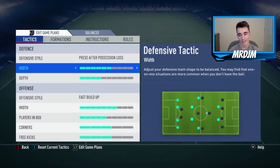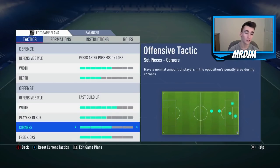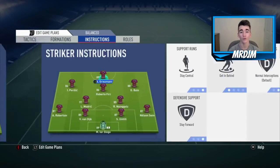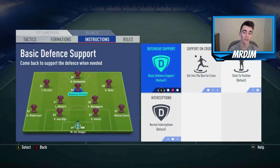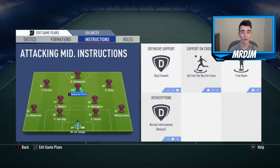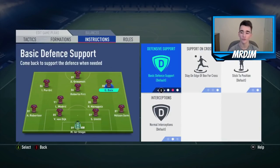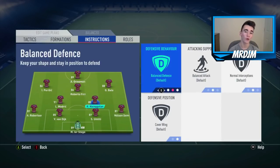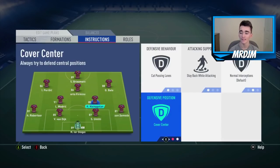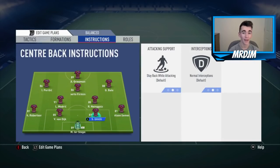Moving on to my custom tactics — I've been using these for quite a while now. You don't have to use these if you don't want to; you can use your own. Player instructions for Griezmann: stay central, get in behind, stay forwards. For all three of the CAMs: stay forwards, get into the box or cross, and free roam. For both Ngolan and Luka Modric: cut the passing lanes, stay back while attacking, and cover the centre. And I keep both of the full-backs on balanced attack.